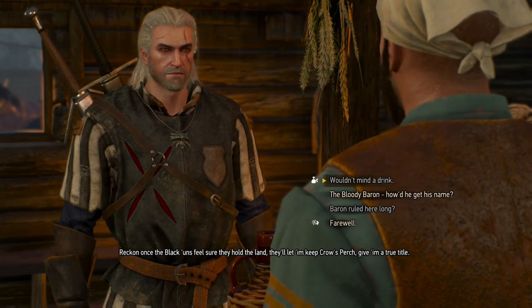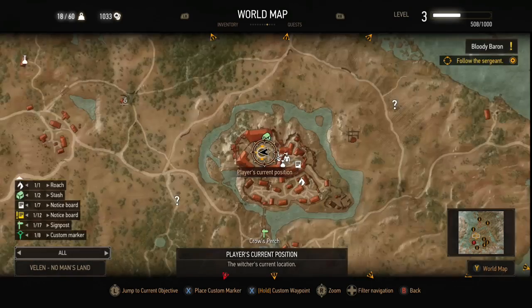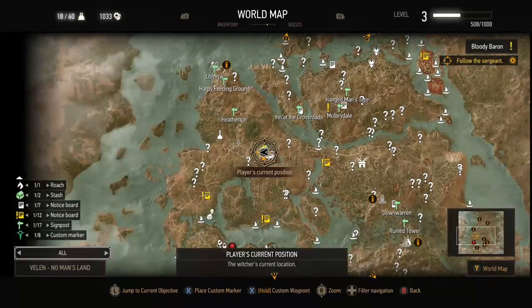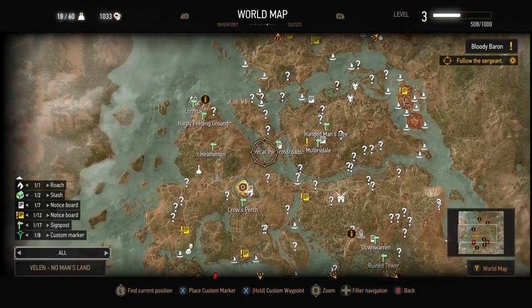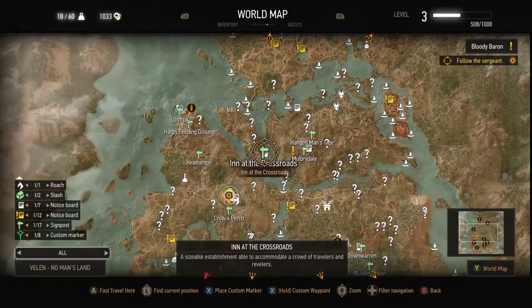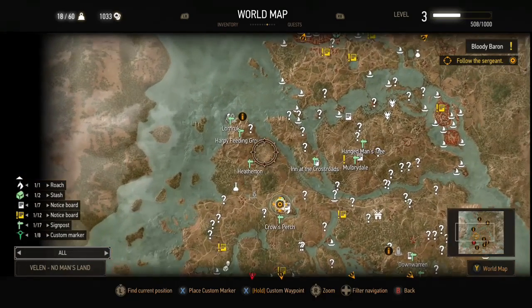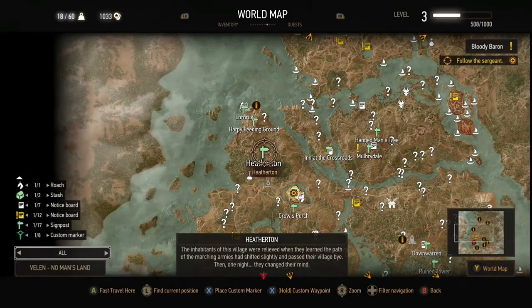Getting into this new area in Velen, there are places of power to hit up, so that's the first thing I did — find all the places of power and attune to them so I can get the ability points from them. I started off at Hangman's Tree, went to the Inn at the Crossroads, which took me to Heatherton.